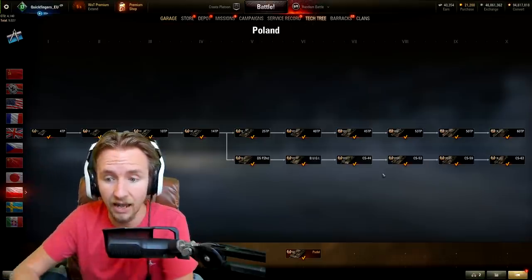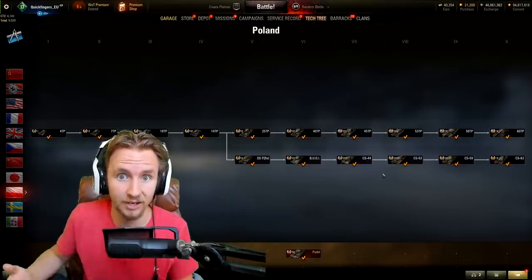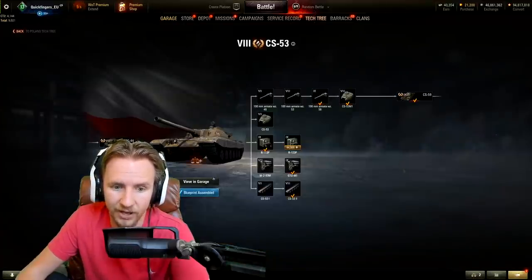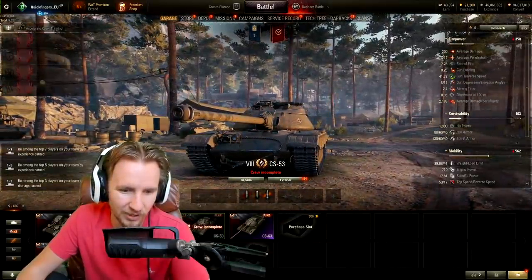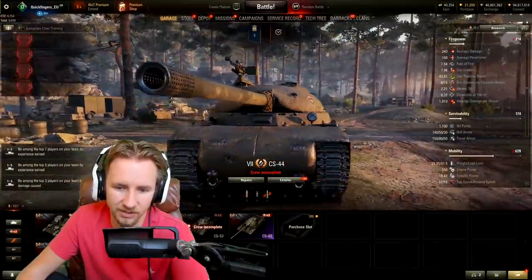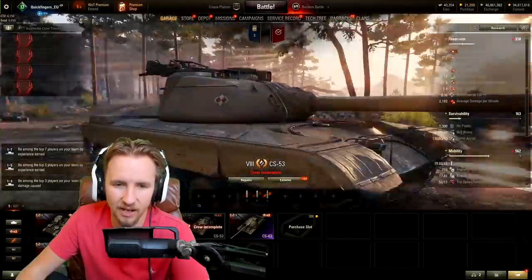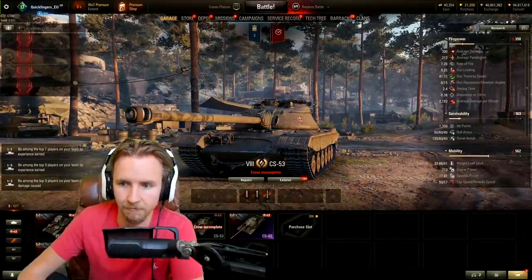Now let's look at tier 8 — the tier that really matters in World of Tanks for Frontline. The naming scheme just becomes CS-53. What a difference — you can tell what Wargaming truly thinks about tier 7 versus tier 8. The CS-53 looks a lot like a T-44 or T-54 style tank with a central mounted turret. It will play out a lot like a Soviet medium.